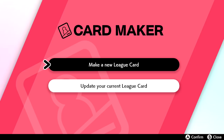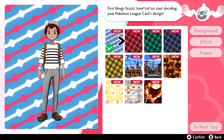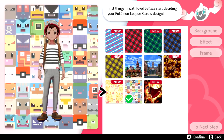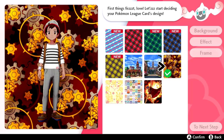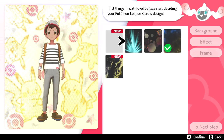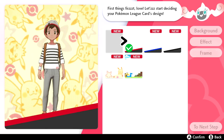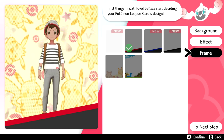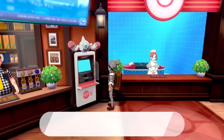Now let's use the card maker to make a new League card since we don't have one yet. We can change the background — there's plaid, nice backdrops, a Pokemon Quest theme, and a Pikachu one which might be my favorite. We can also change the effect and frame. I settle on the Pikachu background with a simple frame — nothing too fancy. We've made our Pokemon League card.